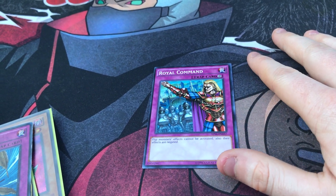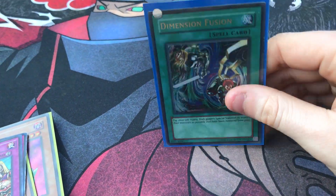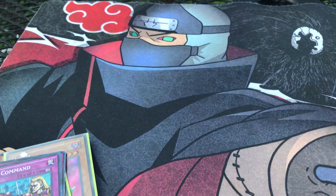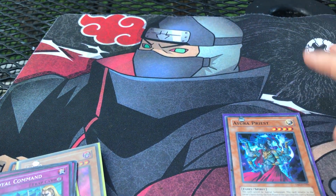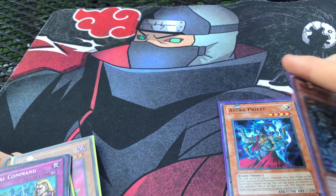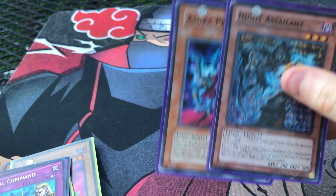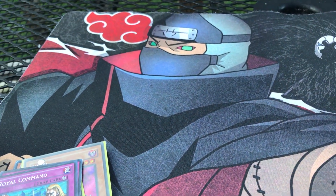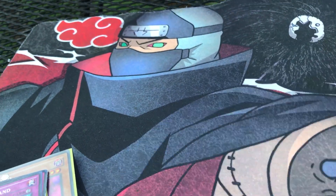Royal Command is really good — it's basically Skill Drain for flip effects. If I had any suggestions on this deck, I'd consider running Fusion Gate. The only monsters I thought about taking out were Alsheen Priest and Night Assailant — those are the only two cards I'd consider cutting.